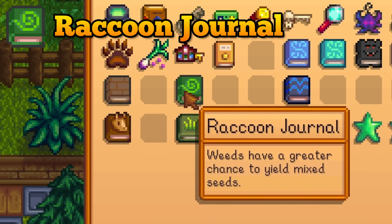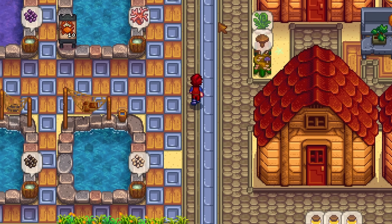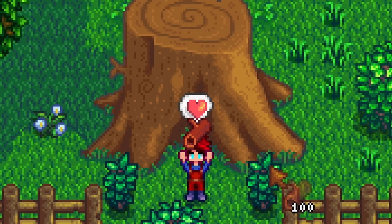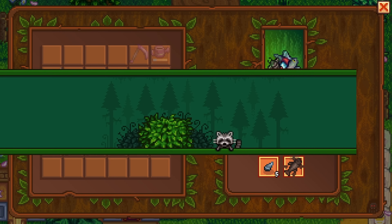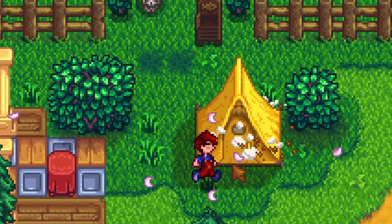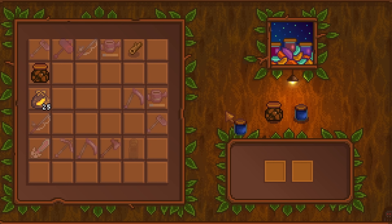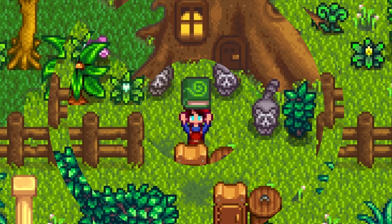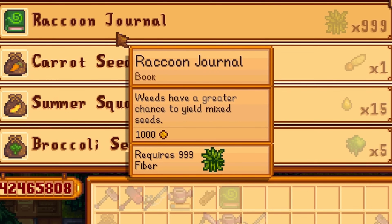The Raccoon Journal book will cause weeds to yield more wild seeds, which is great — but if you have a golden clock there will be basically no weeds on your farm. To get it, repair the big tree with 100 hardwood, then fulfill the request from your new raccoon friend, wait 7 days, and fulfill the next request. We only need 2 requests for the Raccoon Journal. If you didn't get it as a reward, you can buy the book from his wife for 1,000 fibre.